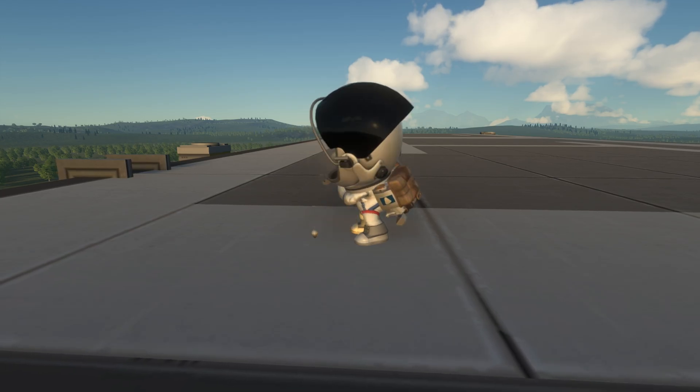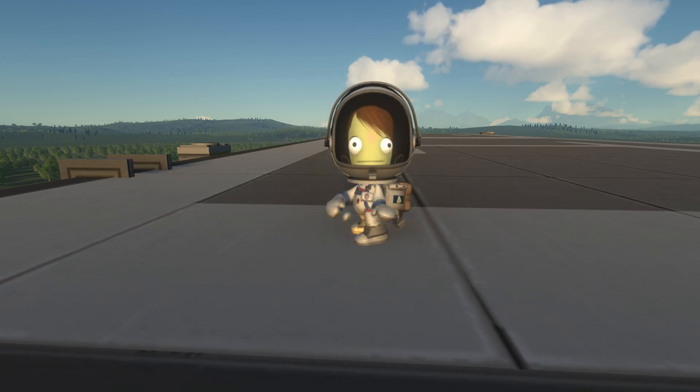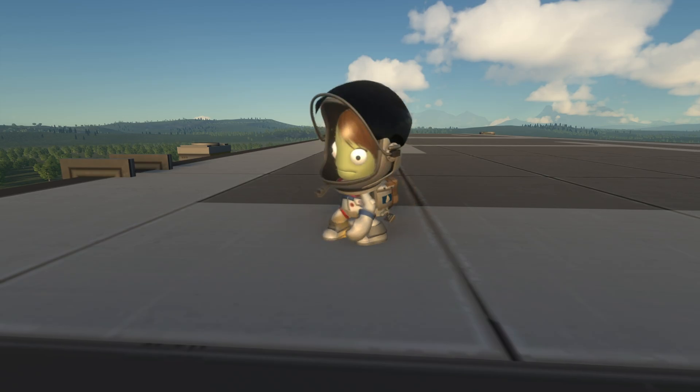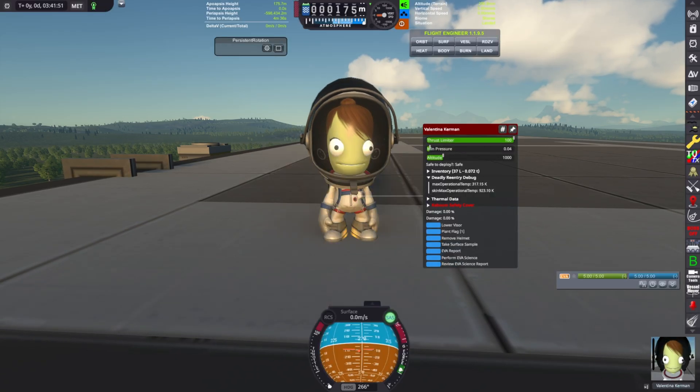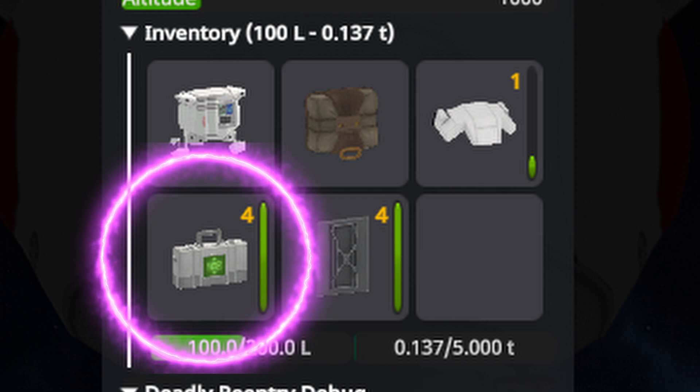The first one is the classic golf stroke, where you hit a golf ball and basically wave goodbye. If you're interested in figuring out how to get these, it's called the EVA experimental pack, which you can get and just have to have in the Kerbal's inventory.